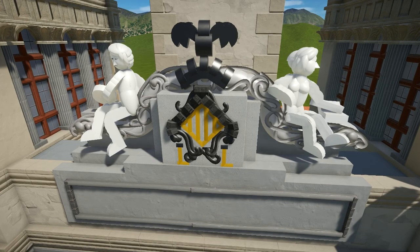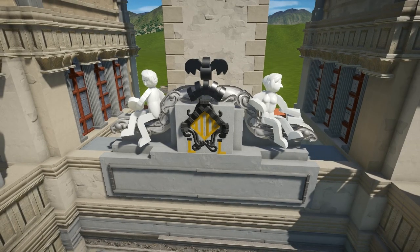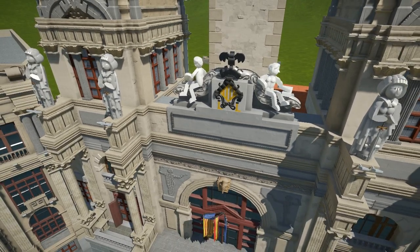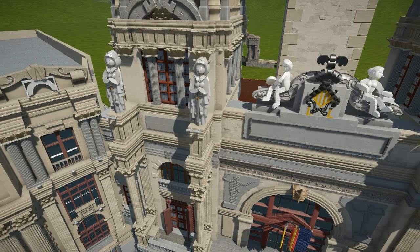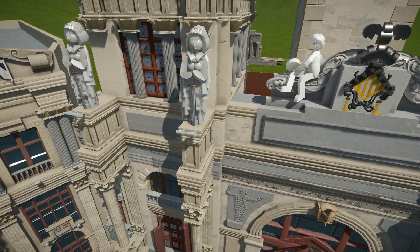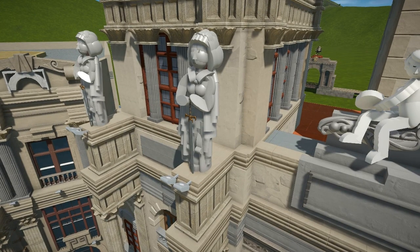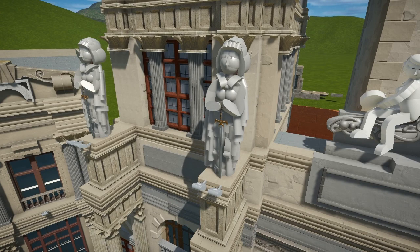The double L on the shield means double loyalty, referring to the Christian people of the city during the reconquest — that's from old history books. These are the older sculptures I made, which were actually the first things I made with the art shapes. I left them as they were because remaking them again seemed like too much work.